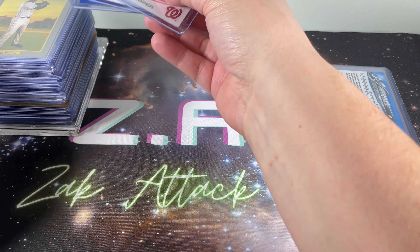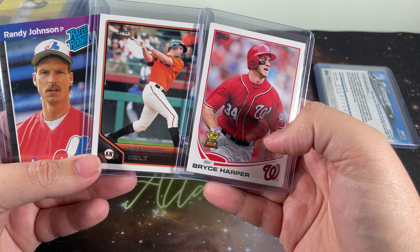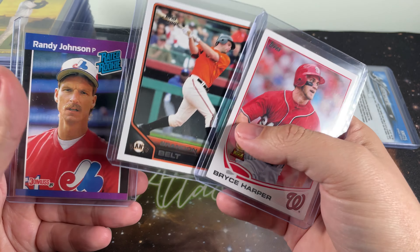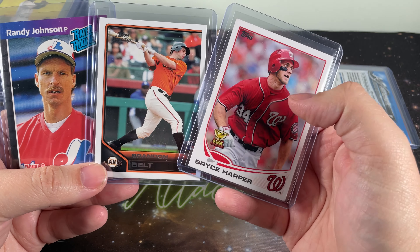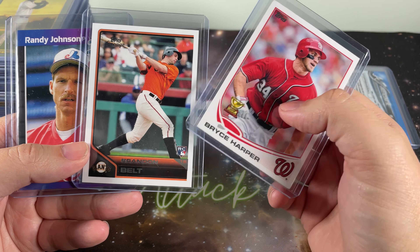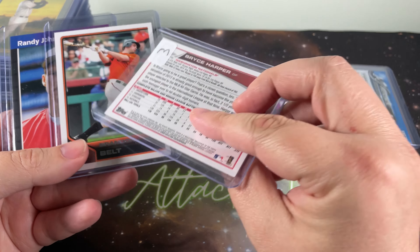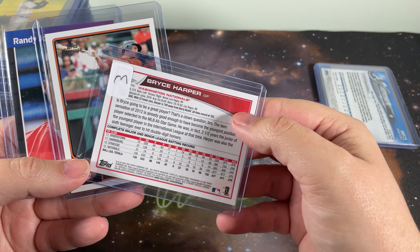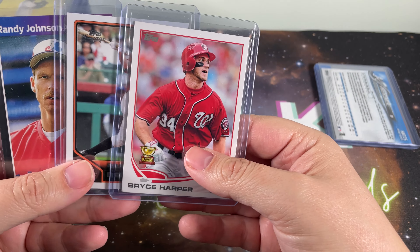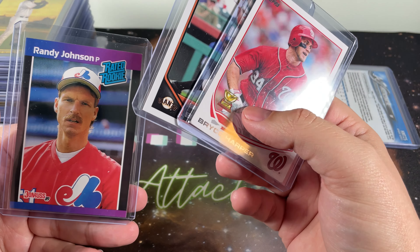Moving on to the next deal. Another vendor had some good examples of what you'll see in this video. You have Harper, who's obviously modern, then Brandon Belt which goes a little further back, and Randy Johnson which goes back into the junk wax era. Pretty much all cards I didn't have. I didn't have the Otanis rated rookie for the big unit, I didn't have any rookies of Brandon Belt — a guy I've always enjoyed watching. And he had Bryce Harper's rookie gold cup for just $3. It has one soft corner, but I figured I'm going to be upgrading the collection as I go to shows, so why not?